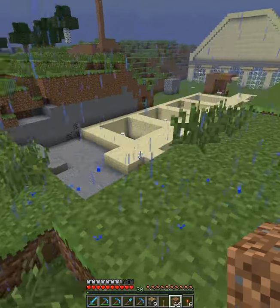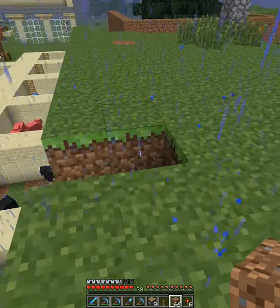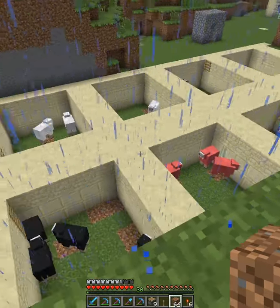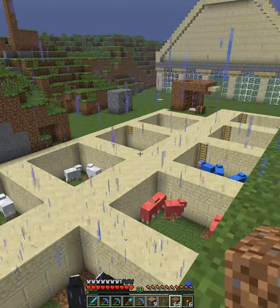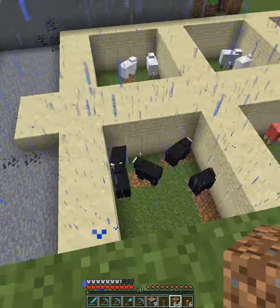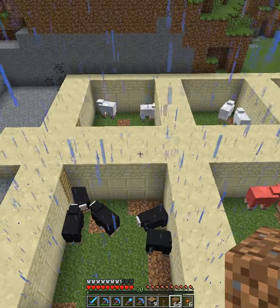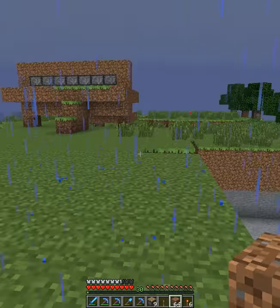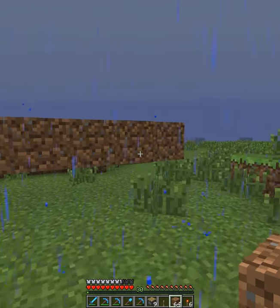Oh! Haven't showed you this — I am expanding the sheep farm. I've actually expanded it quite a lot since the last video. Covered everything with sandstone to make it look pretty. I added some more holes in the ground, more walls. I added red, blue, and black sheep. I have been unable to find any other dyes though, which sucks, but what are you going to do?